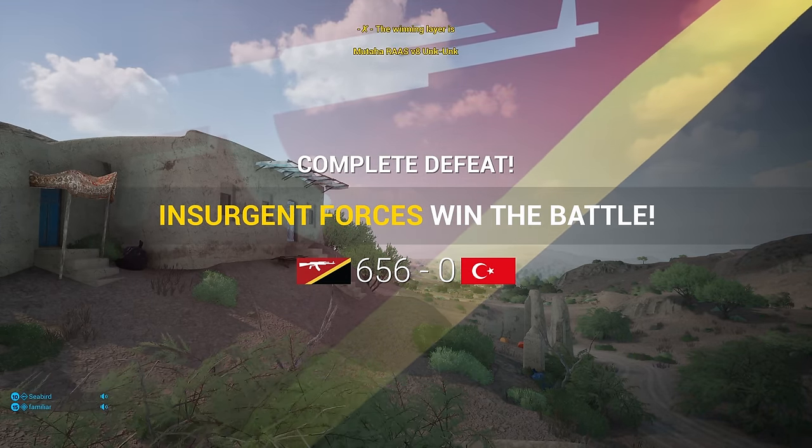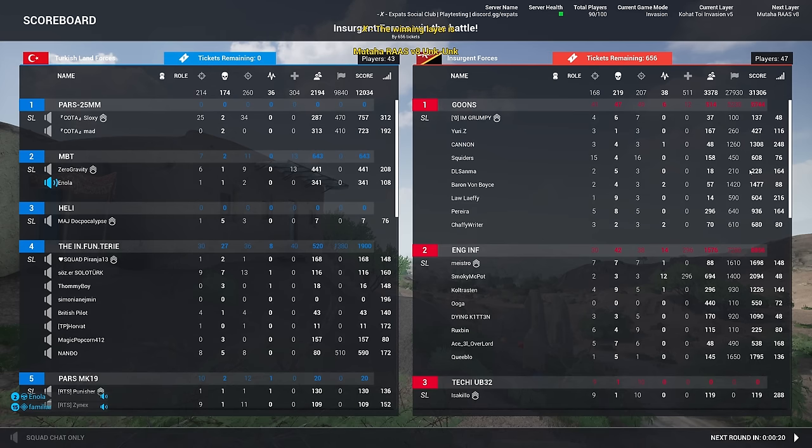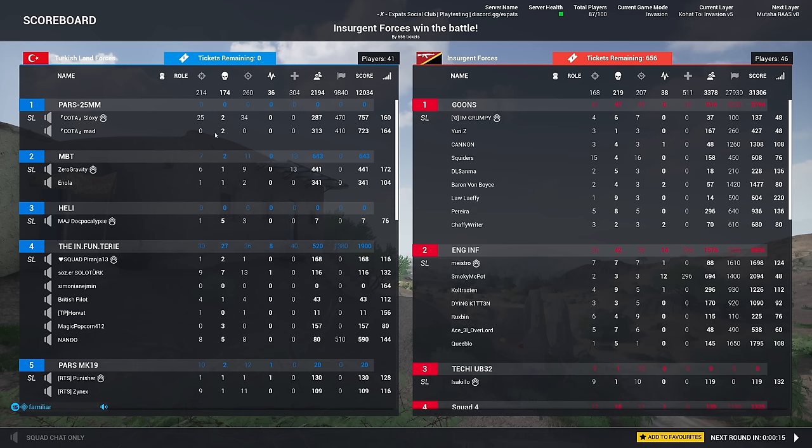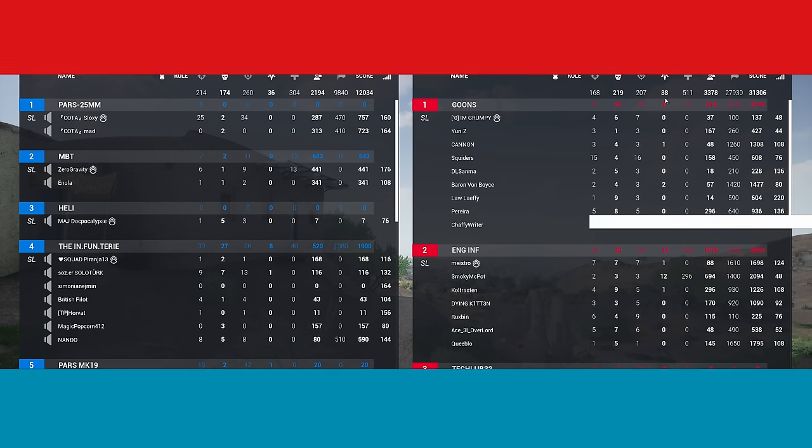BMP-1 should have been dead to rights but there you go — zero tickets for the Turks, 656 for the insurgents. 214 kills for the Turks, 168 for the insurgents, 36 revives to 38. GGs!